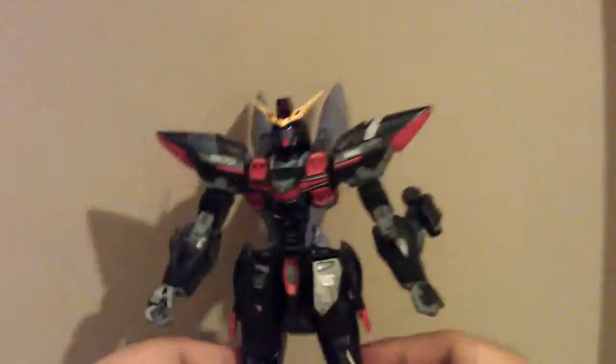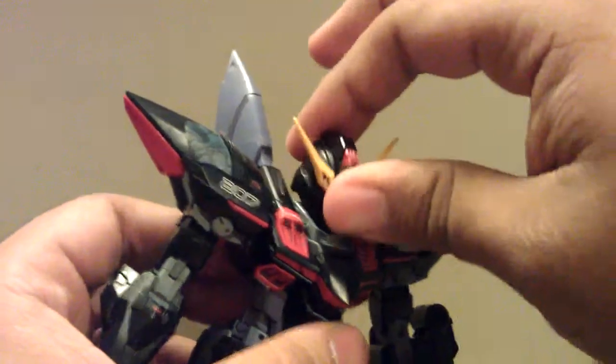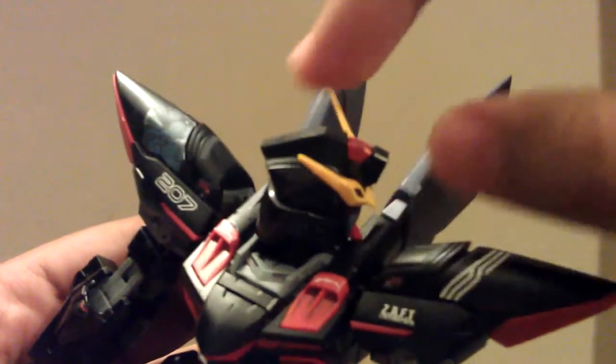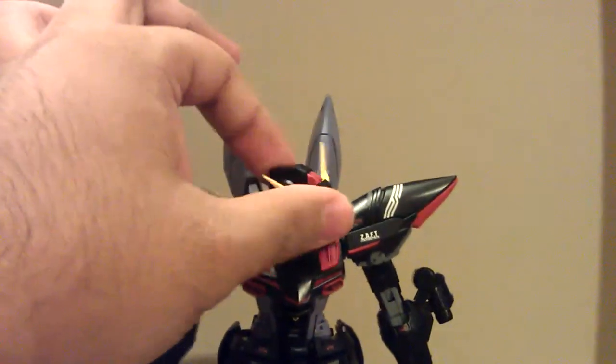Okay, enough babbling — let's get into articulation. First of all, the head: it's on a pivoting ball joint, so it can look all the way down and be pushed back. It can turn side to side, but it can't go all the way around because the little chin peg thing gets stuck. So yeah, it goes up and down and side to side, but not a full rotation unless you want to risk snapping it off.